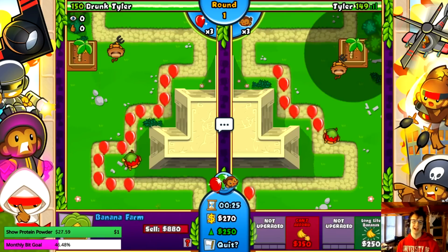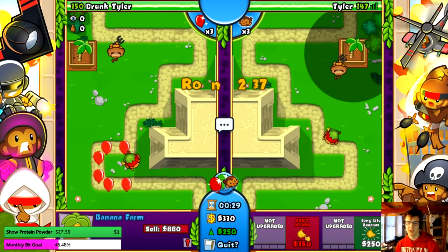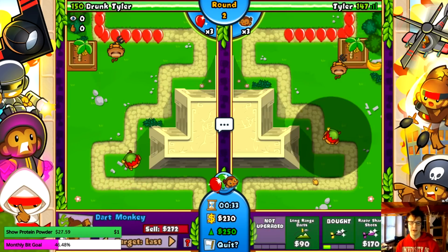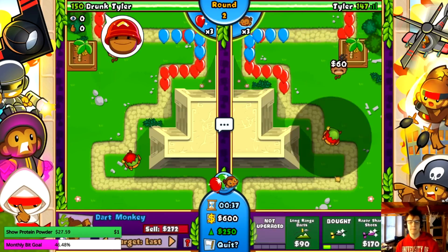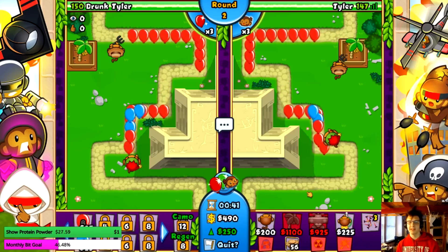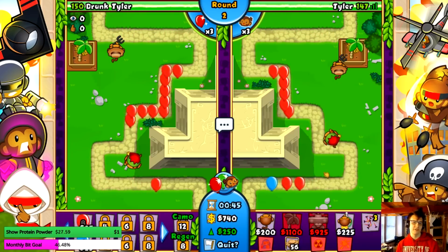Up against drunk Tyler — we all know that drunk me is better than me at Battle, so I think we know who's gonna win this game. She wants you to make glue popular. I don't think any amount of play can make glue gunner popular — it needs some massive buffs.